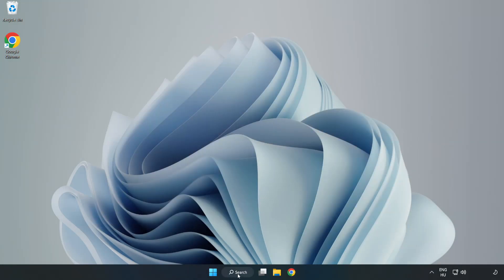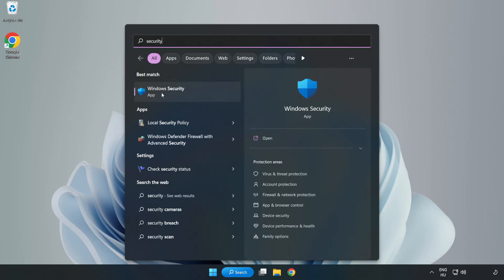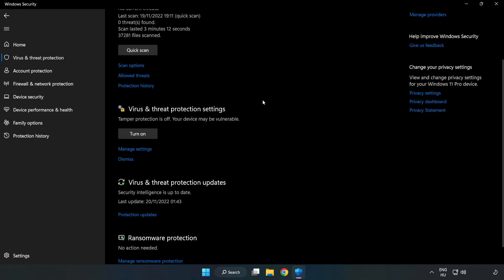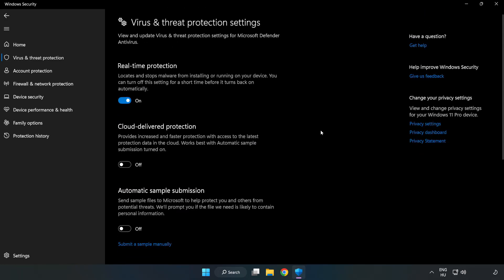Click the search bar and type security. Open Windows Security. Click virus and threat protection. Scroll down and click manage settings. Scroll down.